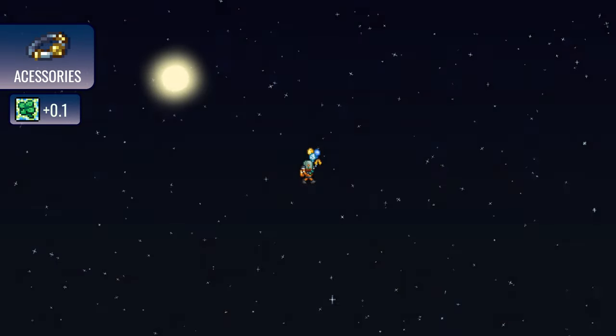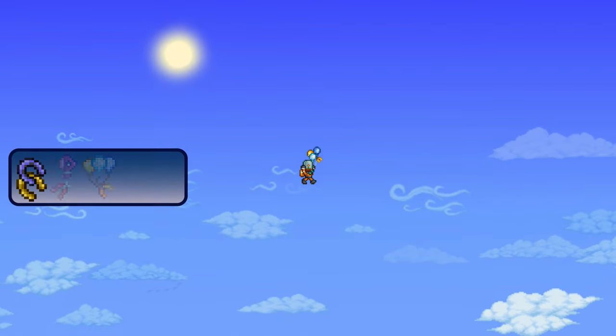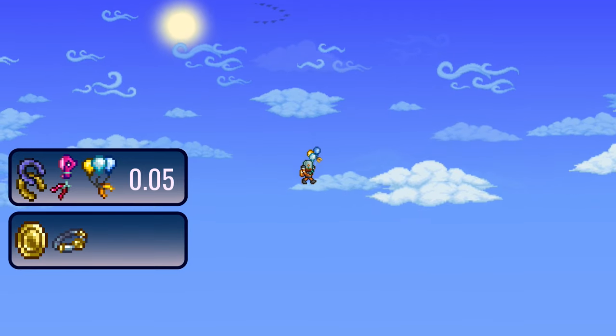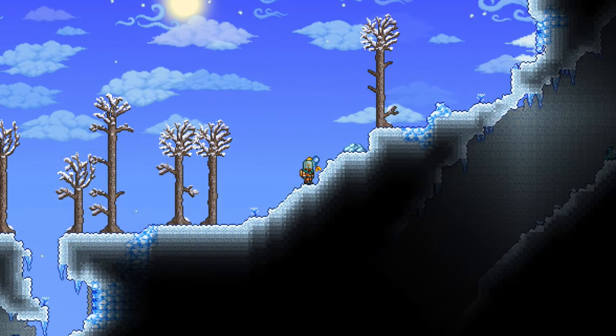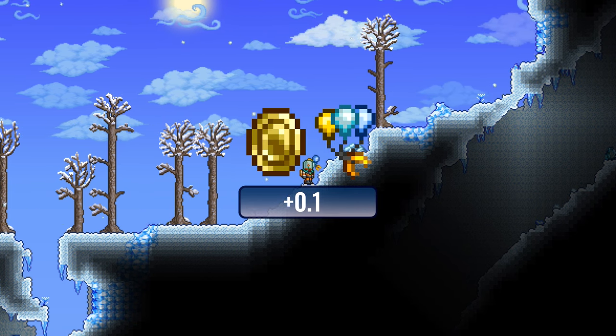Accessories can boost your luck by up to 0.1, but they fall into two categories. Horseshoes and Horseshoe Balloons increase your luck by 0.05, and lucky coin, coin ring, and greedy ring also add 0.05 to your luck. You can only reach the maximum luck value of 0.1 by wearing one accessory from each category.